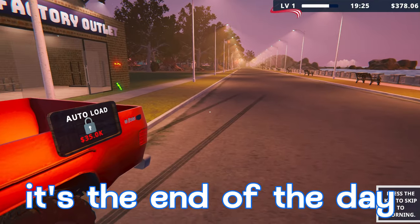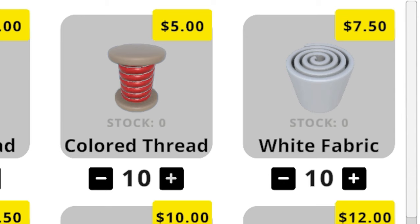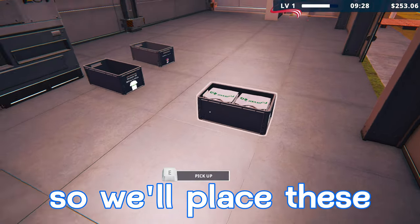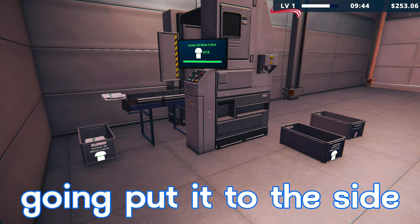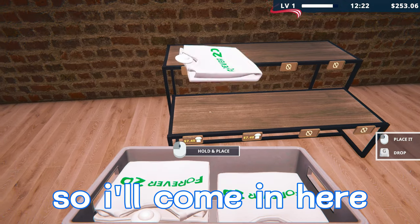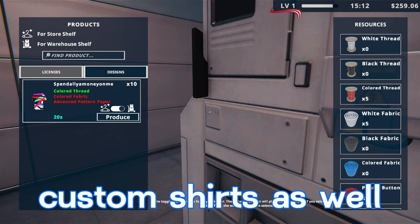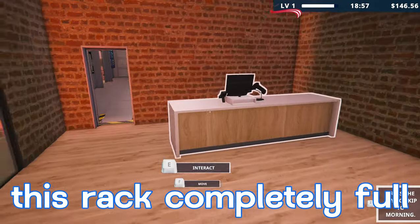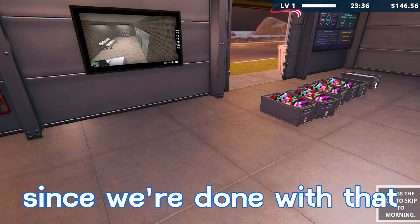We're back and it's the end of the day. We'll start producing more Forever 20 shirts — we buy 10 of each material to make 100 white shirts. We get a bunch going and stack them to the side building up a good stock. We fill both shirt racks completely and also make some more custom shirts. We press Z to end the night.